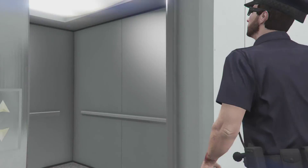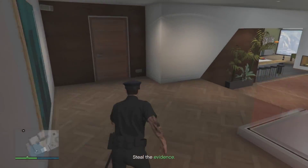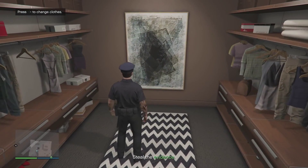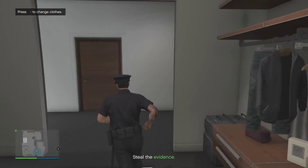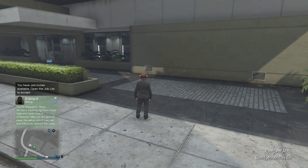Once you've respawned, go over to your elevator and head to your apartment. Go down to where you change your clothes, then save the outfit as whatever you want — I named mine 'Cop.' Once you've done that, bring up your phone and quit the mission. You'll spawn inside a normal session.